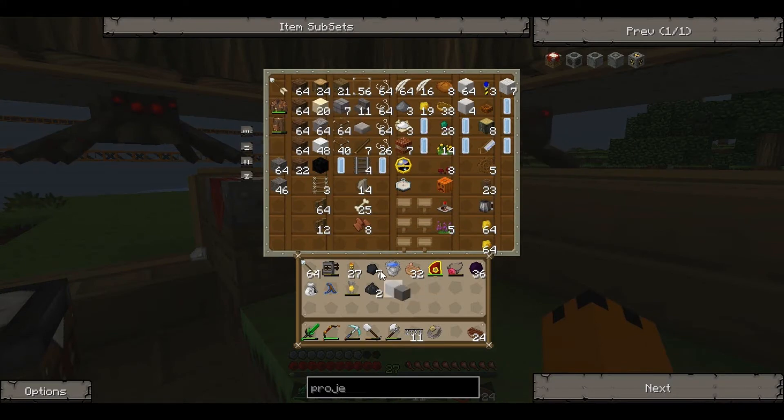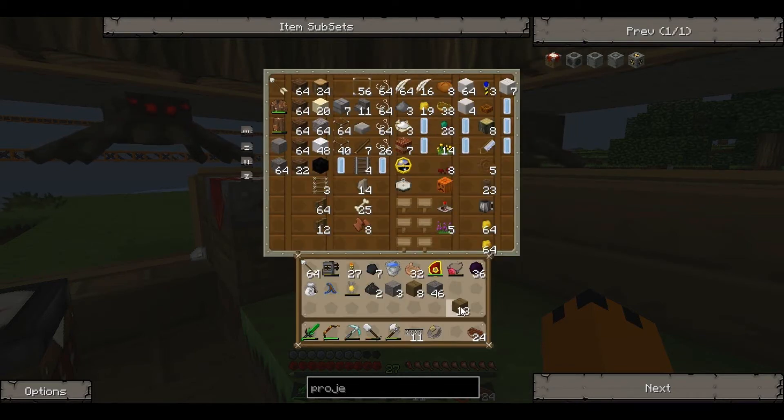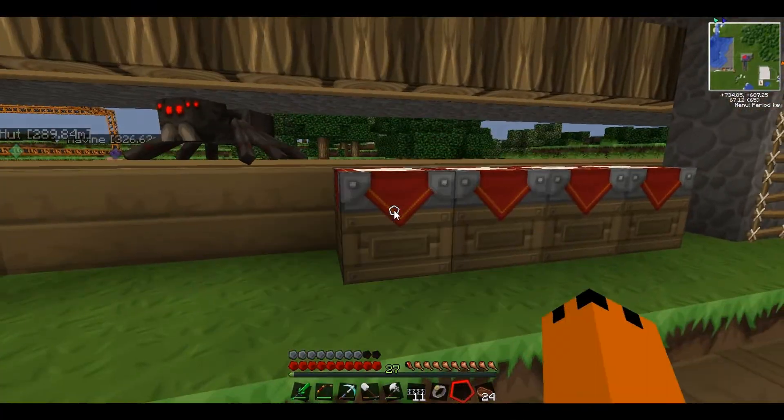Let's quickly get some stone. We'll make a chest using eight of this, and we'll take some cobblestone as well. We need some more wood too. Let's quickly make all of this stuff. We put the stone along the top and the wood down the sides, and there is our other project table.